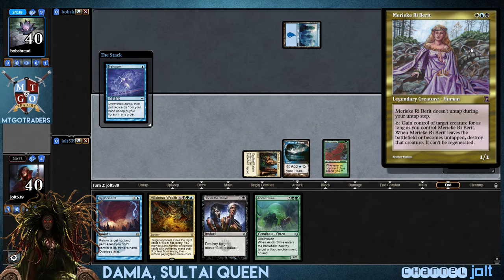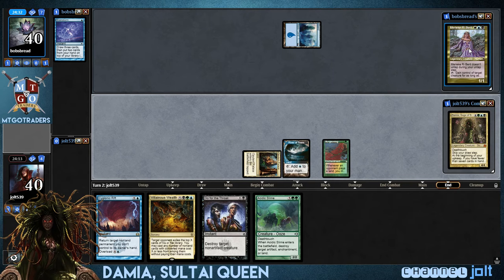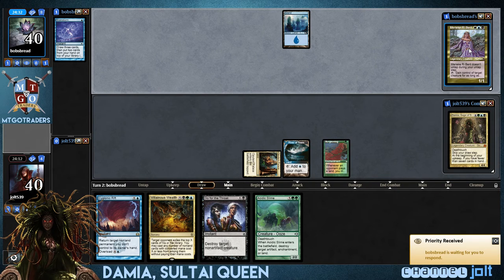Mariki... Reap Beret? Sorry guys. She doesn't untap during your untap step. Tap her, gain control of target creatures for as long as you control her. A little old school Esper Commander action over there.